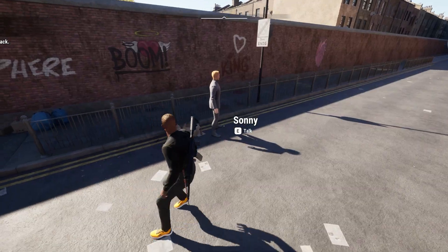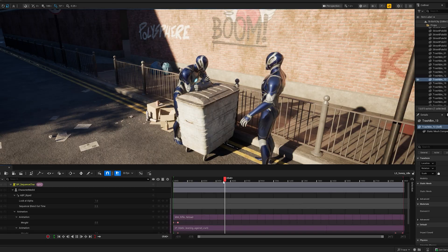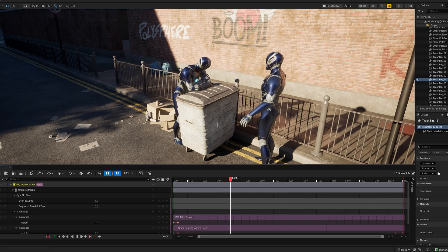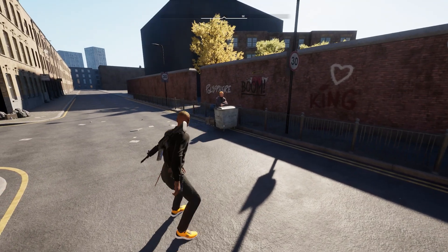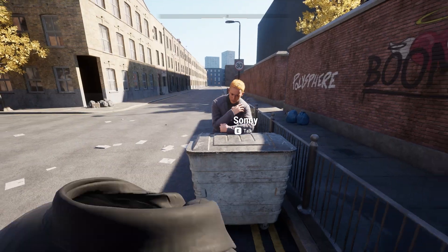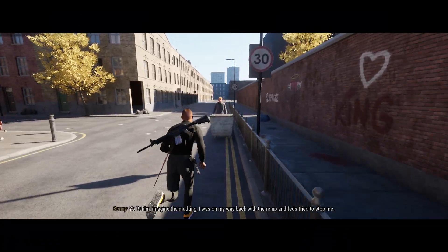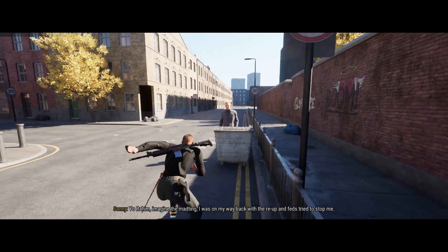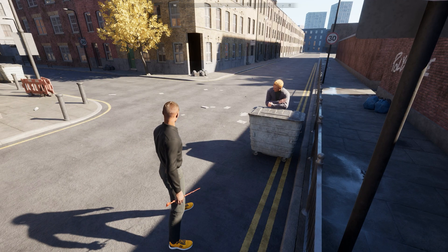In most frameworks NPCs just stand around, but in AAA games NPCs have idle sequences — they might be working at a computer or working out. We've added support for this. Here we're using it to have an NPC lean against a trash bin, which might not sound that complex, but the NPC needs to be able to dynamically blend out of that if they need to do something else, and then go back to it when done. There is actually a lot of complexity that we're handling for you here.